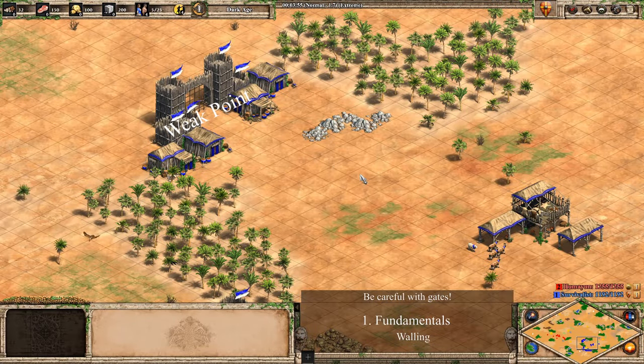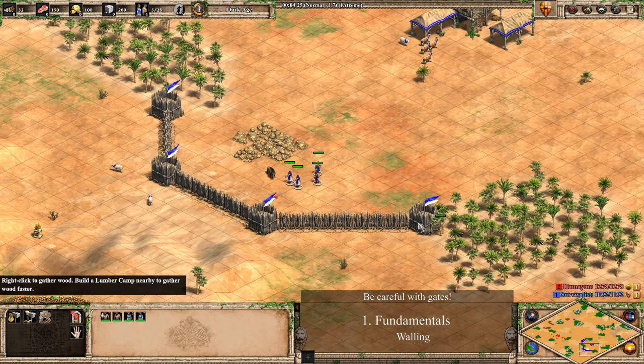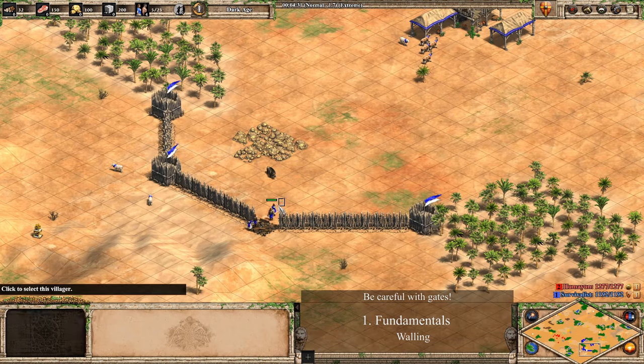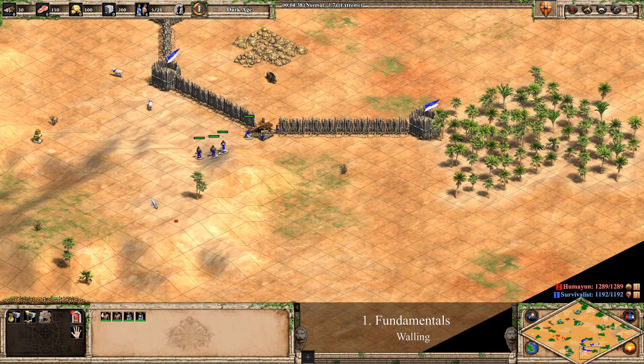Be careful when placing gates. Not only do they allow more melee units to attack them at once, they also only have two pierce armor compared to five pierce armor from Palisade Walls. This means that archers will be able to easily get through them, whereas it takes a really long time for archers to get through Palisade Walls. Usually a single gate at the front of your base is all you'll want. When leaving your base from other sides, it's often better to just delete a section of wall and then rebuild it once the units are through.